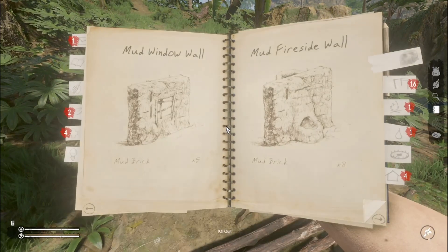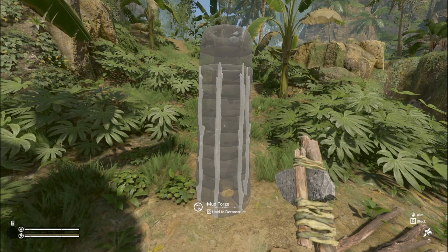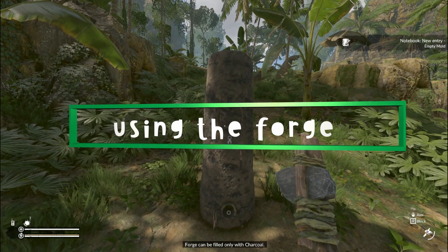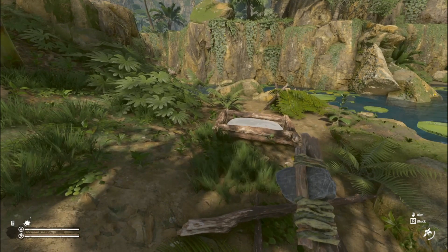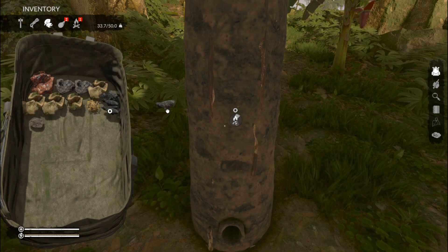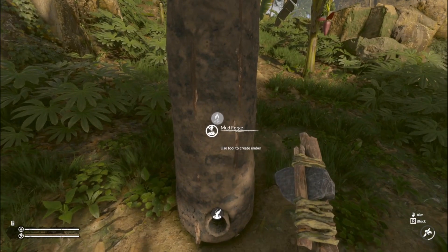Now we're going to build our forge. I'm just going to place it around here. When you open your notebook it'll be under the fire section. You're going to need five long sticks and six mud bricks. Once built, you'll unlock the recipe for an empty mold, and you'll need some more mud bricks to make the molds as well as eight charcoal to light the forge. Place your charcoal inside the forge, then take your iron ore and place it at the bottom of the forge. Now you're ready to light it.